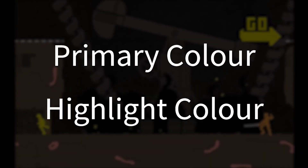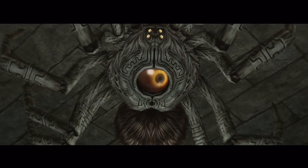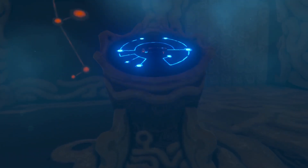One technique you can use is a primary and a highlight color. Pick a color for the majority of your object, then pick a contrasting, more saturated color to highlight the area you want the player to notice. If you want, add an emissive texture to it — really makes it shine. Pun intended.